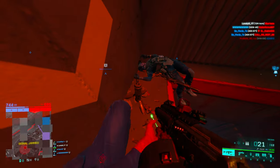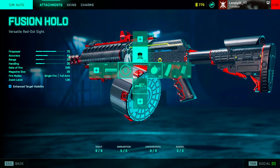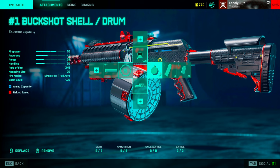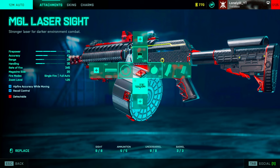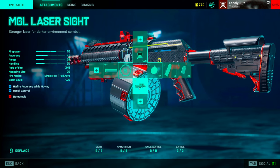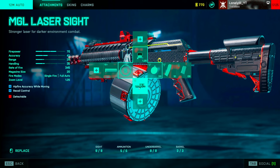Now let's get into attachments. For the 12M, your sight doesn't really matter because you will be hip firing, but I still put on the Fusion Holo as always. For your magazine, use the buckshot drum for 21 rounds. For your under-barrel, use the MGA laser sight — it's the best for hip-fire accuracy when moving.